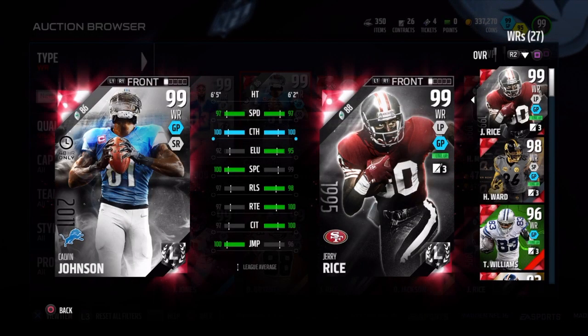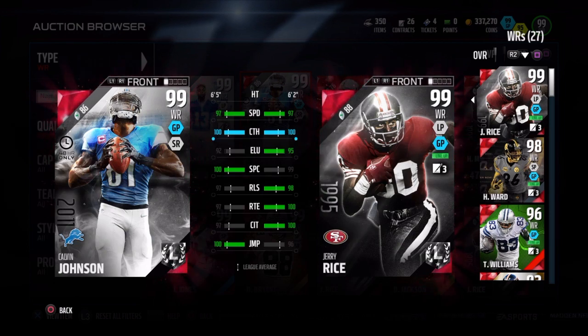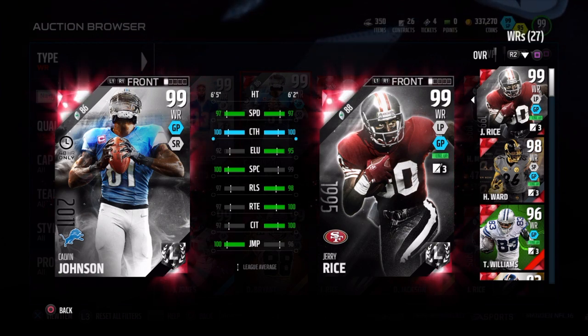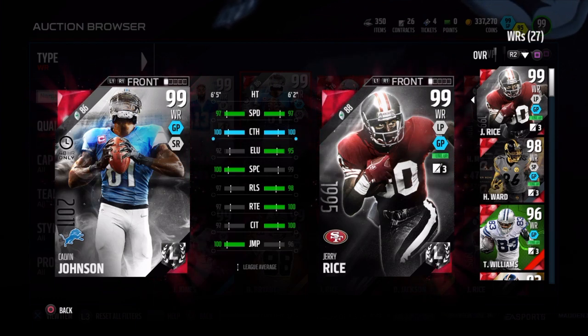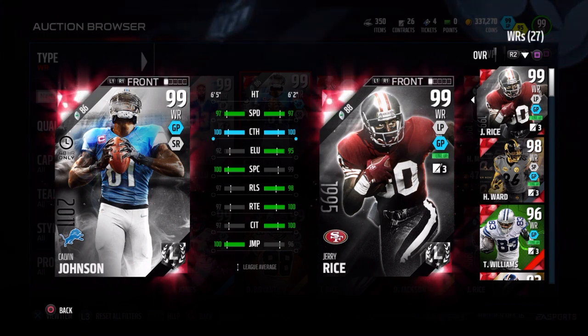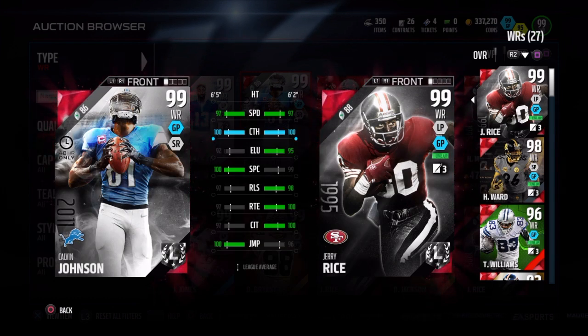That wraps up the review. My final thoughts: I think he's worth 1 million coins, though he dropped more passes than I expected so maybe 750K is fair. I don't think his price will drop much lower — I don't think EA will release many receivers better than Rice. This might be the end of top-tier elite receivers except maybe golden tickets. You're looking at 900K to a million for this card.